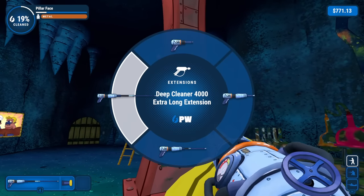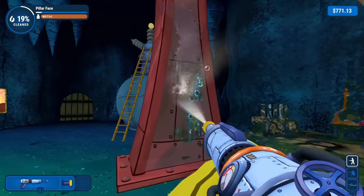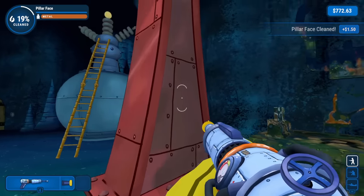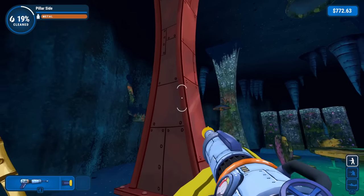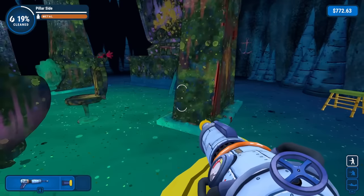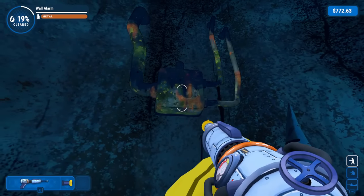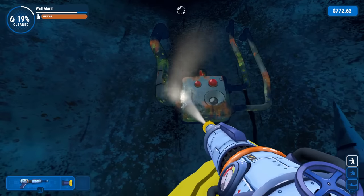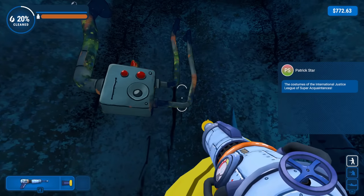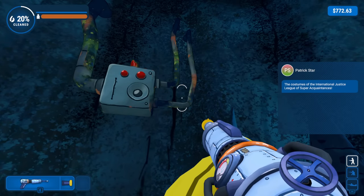Sometimes I feel like I'm a little too diligent — it doesn't require as much work as I think it does. Just need to do some faster pass-throughs and we'll get it done. As far as I can tell, this whole pillar is bright and sparkly red compared to the green it's covered in over there. What is this — a well arm? Oh it's like some kind of communication device or maybe an alarm. Patrick's messaging us about the costumes of the International Justice League of Super Acquaintances.